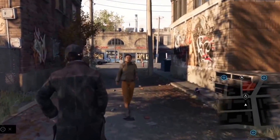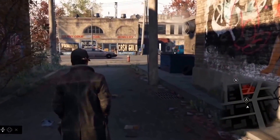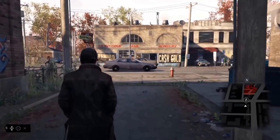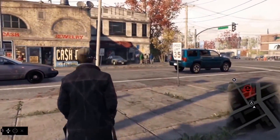Everything we're going to showcase today is completely systemic and we're free to do as we please. We start off in the Wards, the low-income district of our interpretation of Chicago. When creating the world of Watch Dogs, we wanted to stay true to the city and give a unique flavor to each and every neighborhood, not only in terms of the architecture, but also in terms of the people that you'll encounter and what is happening in their day-to-day lives.